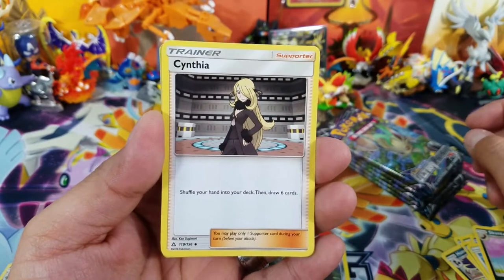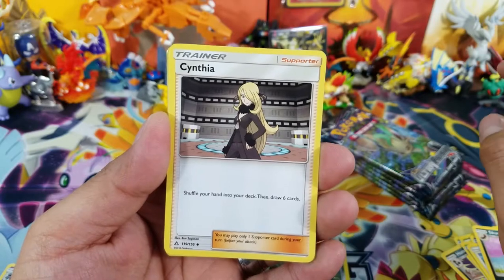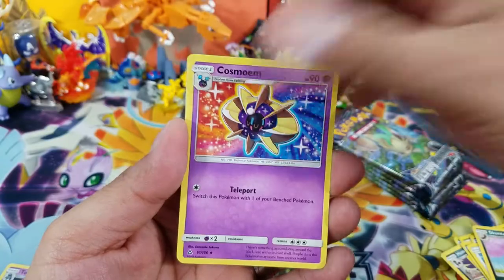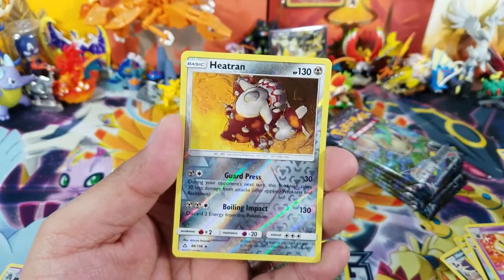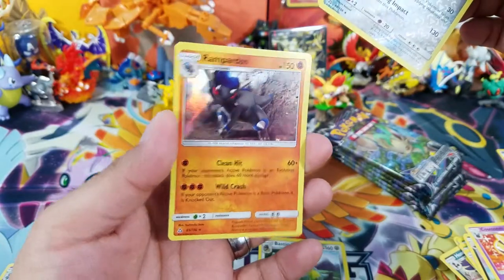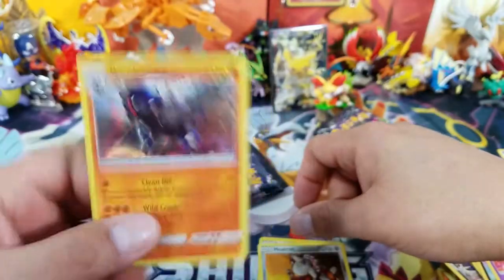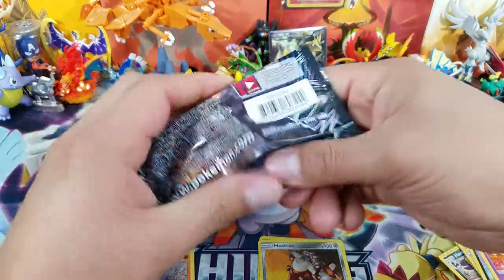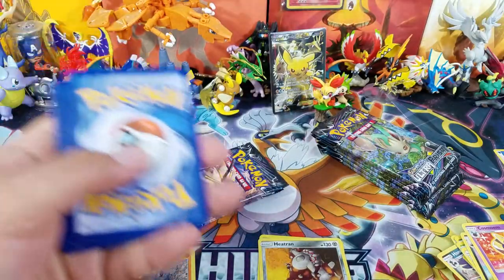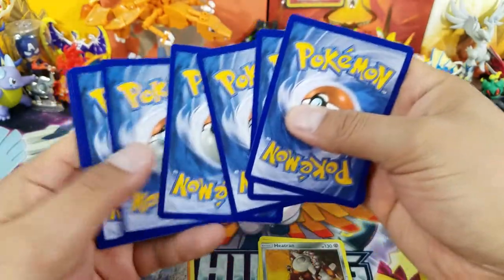Oh, Cynthia! As of the making of this video, this card is still about four dollars. I'd recommend saving those cards because they'll probably be very expensive in the future, especially when Professor Sycamore gets rotated out — Cynthia will probably take its place. Also pulled another Rampardos holo rare — weird to get two of the same holos in the same box.